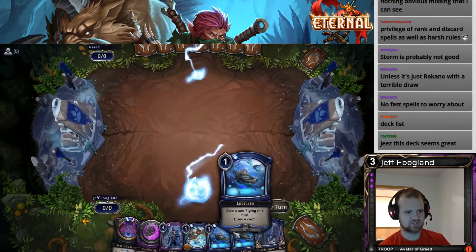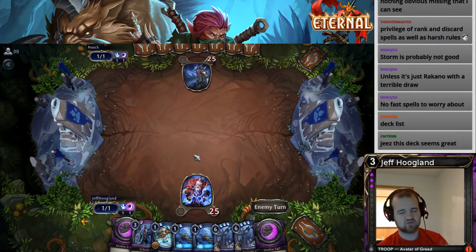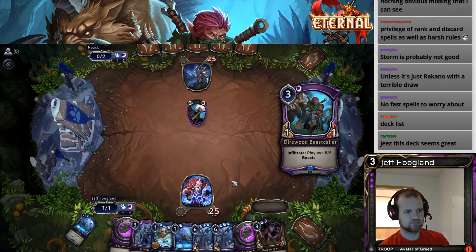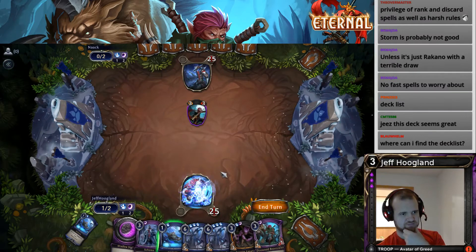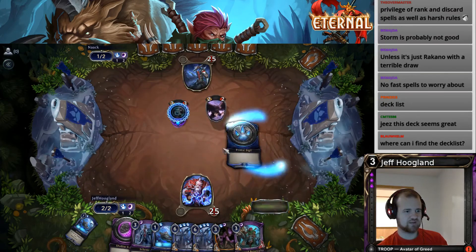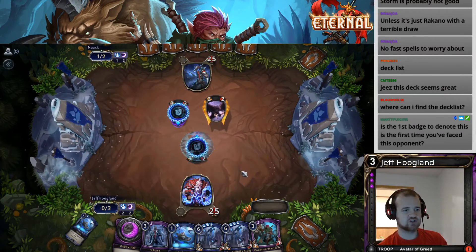This deck is fine — it's got Scheme for selection, Levitate to cycle, Permafrost for interaction, and a top end of the dragon. I like this deck because I don't really know what the Eternal format looks like in terms of what's powerful and what's not, but this deck has some aggressive draws like what you just saw where you just get to put a scary thing into play and put a bunch of power out on turn two or turn three, but it also has draws that are slower and more controlling. The first badge is to denote who's going first in the current game.